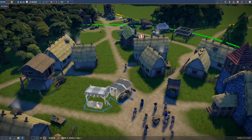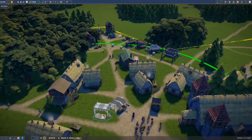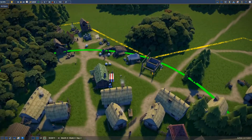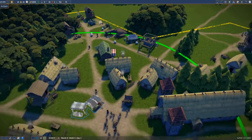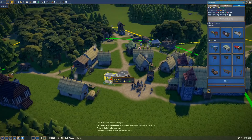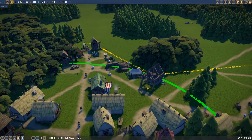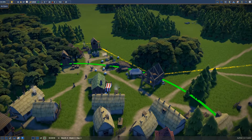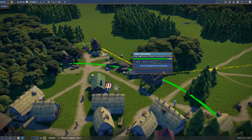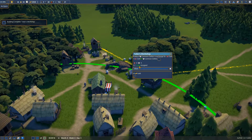Then we can immediately finish our goods market and start selling some clothing, which will also help get money coming in. It's looking very busy at the moment. There's a green circle I don't think is going to go away until we build it. We need very, very little materials to complete the tailor's workshop, and I believe Dan will assign one more person.